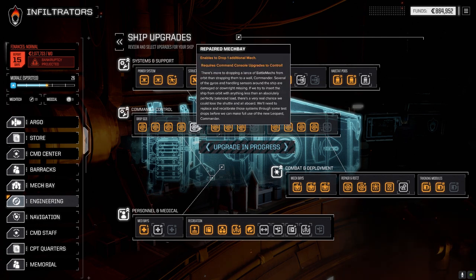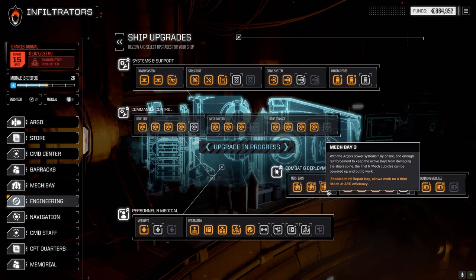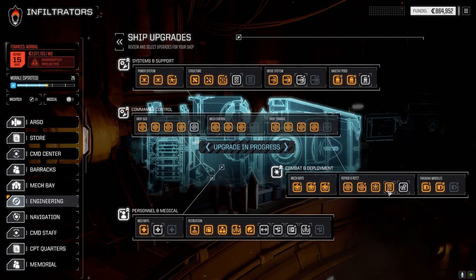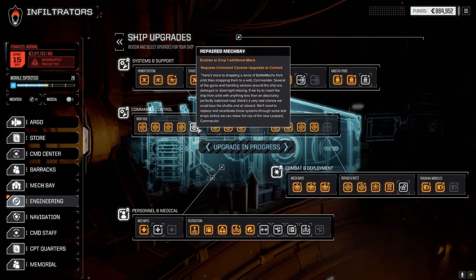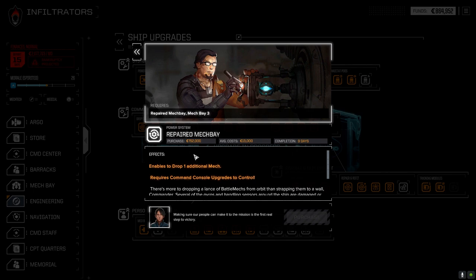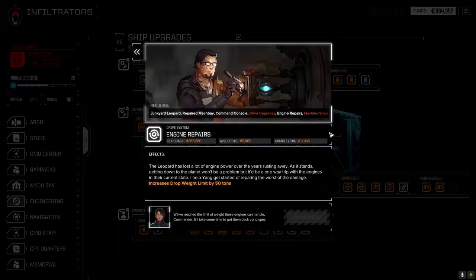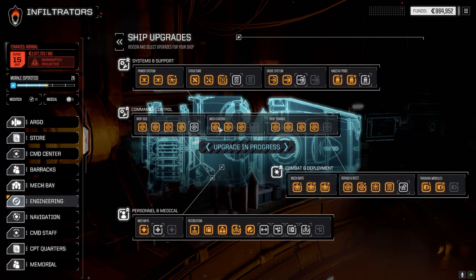I was finally able to open up the command and control once I got the structure raised up to three. I decided to get the third mech bay up and running - we're working on getting it functioning at 100%. Once that's done we're going to start getting the last mech into play. This is about 750,000 C-bills, then 423,000 and the last one - roughly a million and a half to get it all up and running.